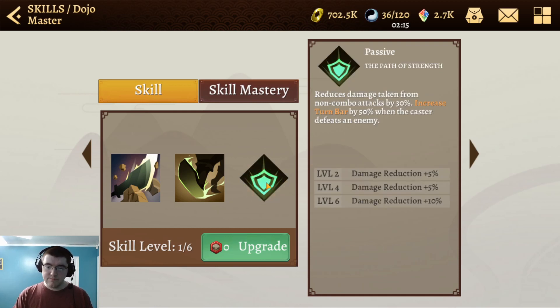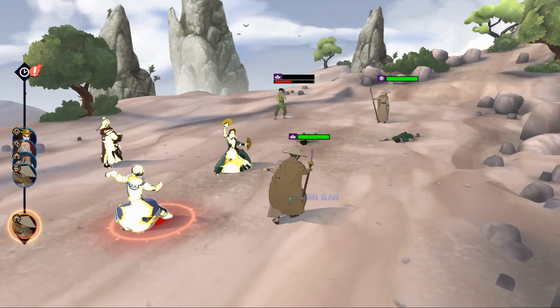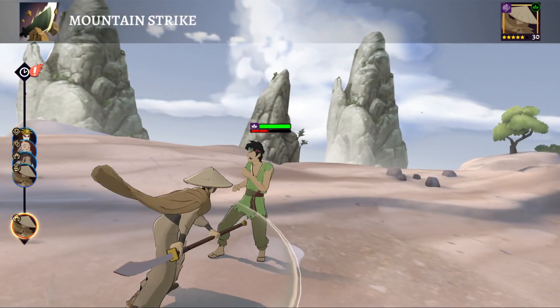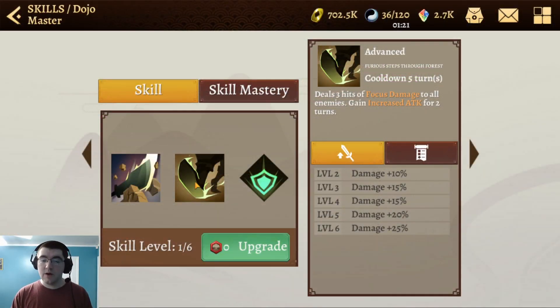Looking at his passive — again adding to that bulk — it reduces damage taken from non-combo attacks. This ties into decreasing focus: as long as enemies aren't using combos, their damage is decreased by 30%, which does increase further with skill-ups. Whenever he defeats an enemy, he gets 50% turn bar, meaning he's halfway to taking another turn. If he can get two people with his AoE, that basically gives him an extra turn, making him a bulky nightmare who is just about impossible to kill.